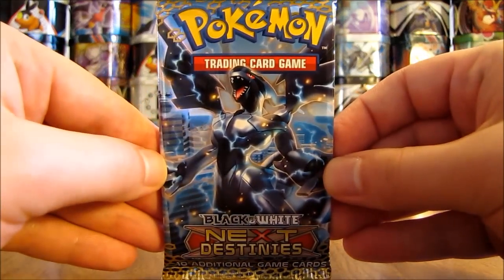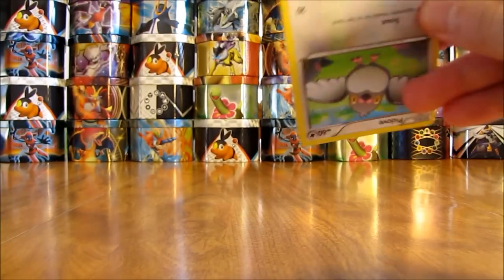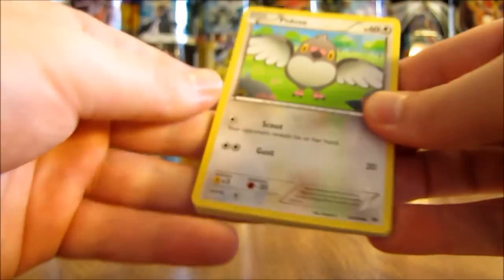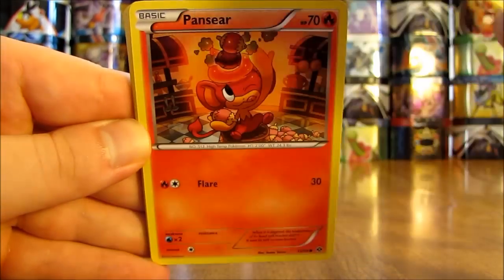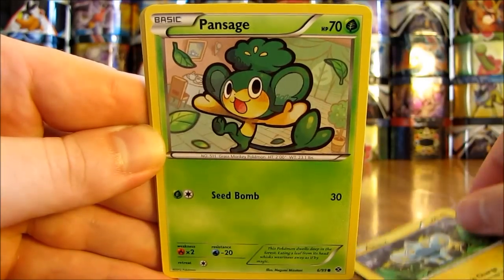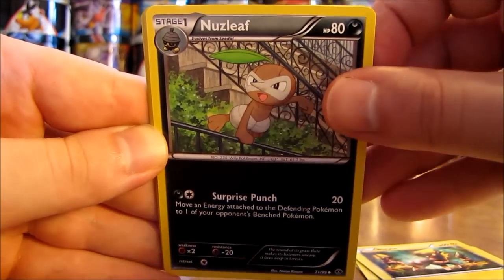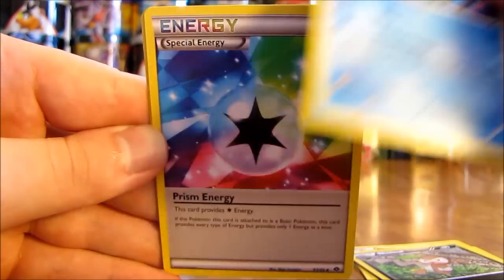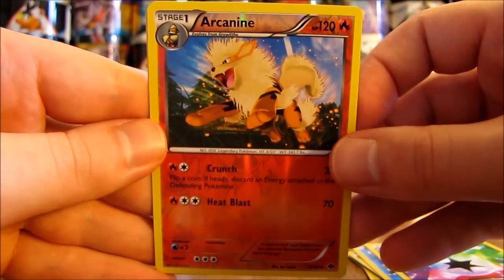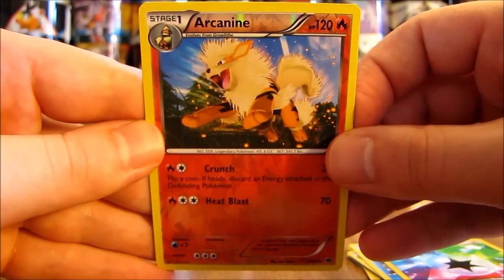Last pack here — Next Destinies. It starts off with Pidove, there is a Pansear, Shinx, Pansage, Blitzle, Nuzleaf, Basculin, Prism Energy. Reverse Holo card is an Arcanine. I was hoping that would be a Rare card and then make every single pack I've opened in this box have two Rare cards in it, but it's not uncommon.